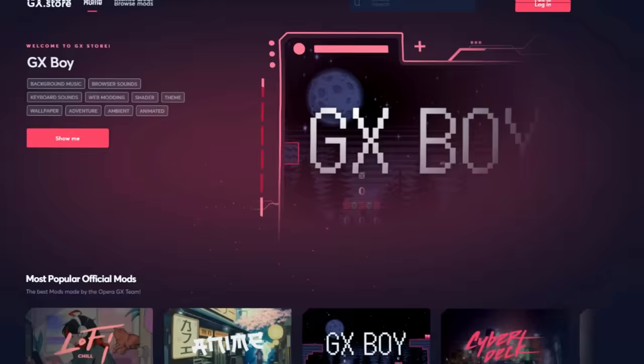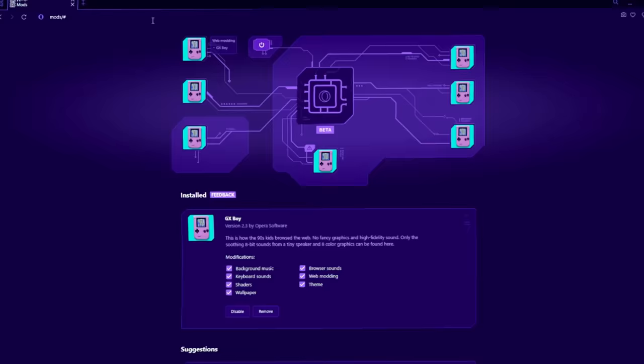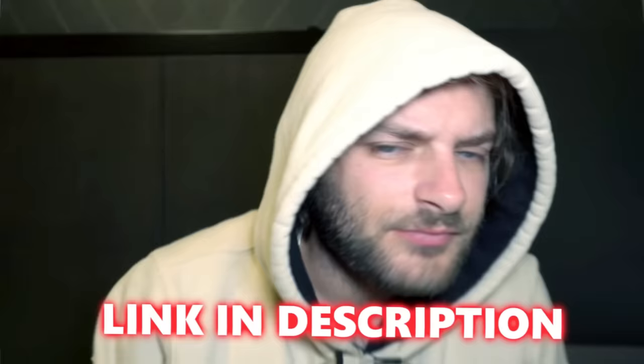I'd also like to introduce GX Mods. GX Mods makes it easy to customize, tinker and get your browser exactly the way you want it — and also flip the entire thing 180 degrees if you want to. You want to hear farts anytime you type? We got you. You want to turn your entire browser into an arcade? Easy. When you download the browser using my link below, you'll be able to see my last 12 uploads in the GX Corner. It's free, they've supported me a lot, and honestly by using this browser you're going to get the most out of your battle station so you can start smushing noobs online.